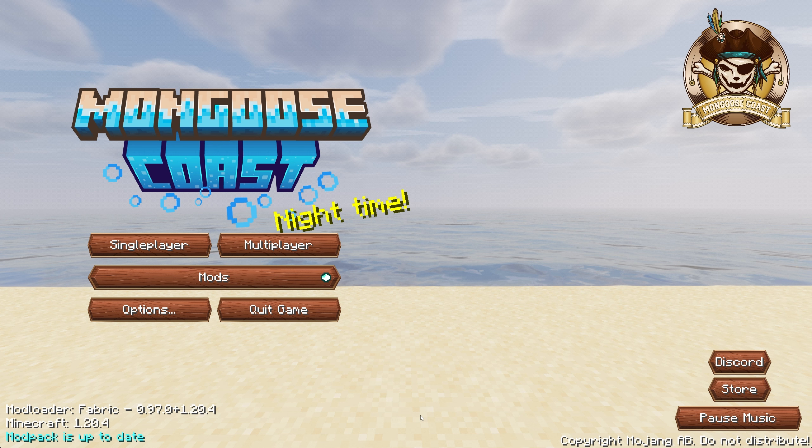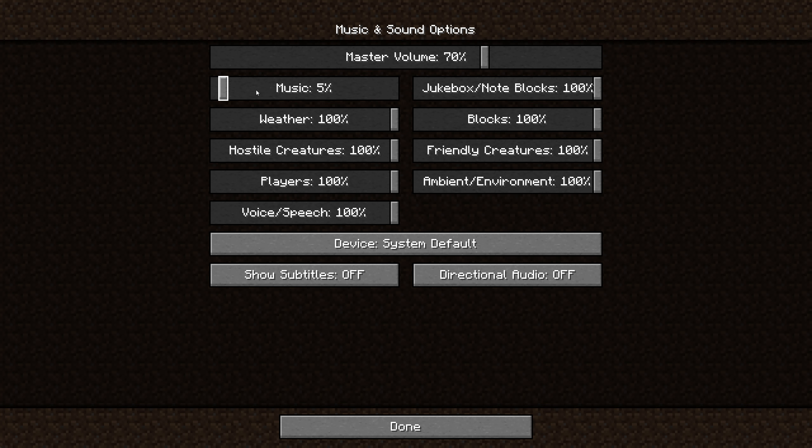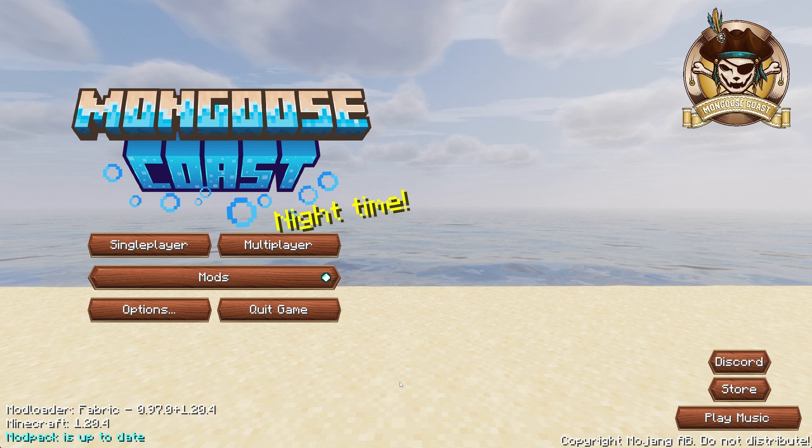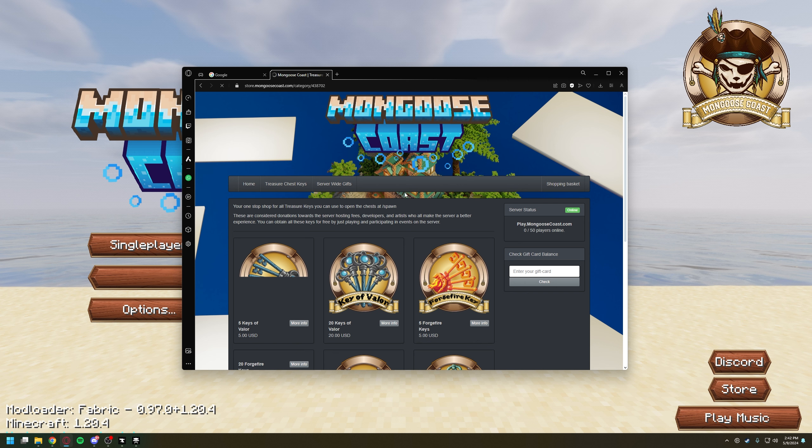You have some piratey music playing in the background. Beware — your first time launching this is going to be kind of loud because your Minecraft settings have not been set. I have my music set to 5% right now and you can hear it in the background. You're going to have a couple of helpful links here, like a link directly to our Discord and a link directly to the store at store.mongoosecoast.com. This is our donation server — this is what helps keep the server alive so I'm not coming out of pocket for it. This is not required at all.